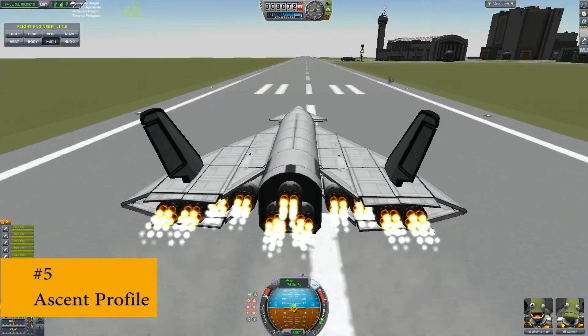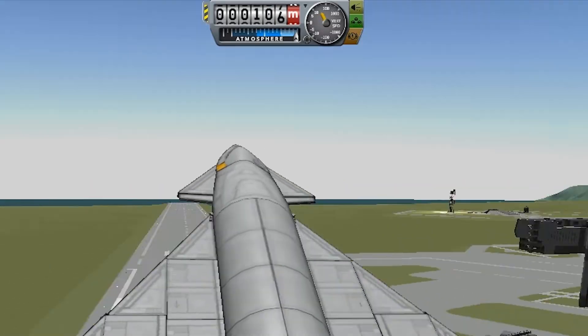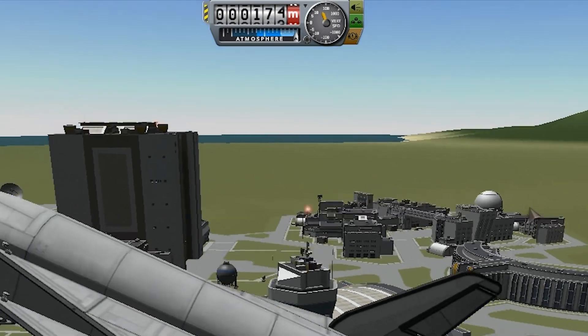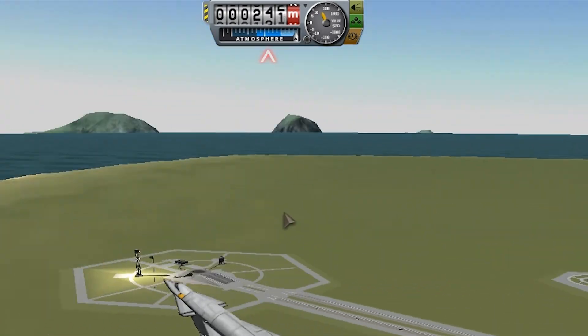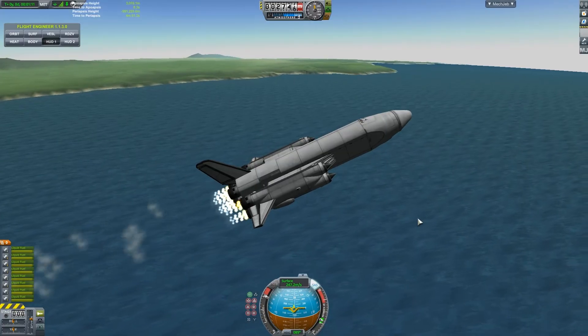Number 5: Ascent Profile. Displayed at the top of your screen, you'll see three different levels of altitude indicated by a light blue, dark blue, and very dark blue scale. This represents the thickness of the air.